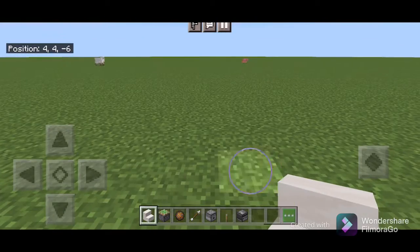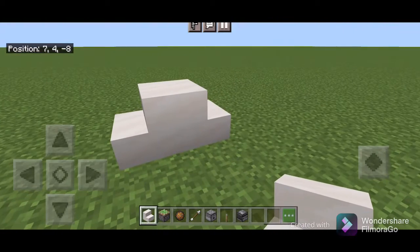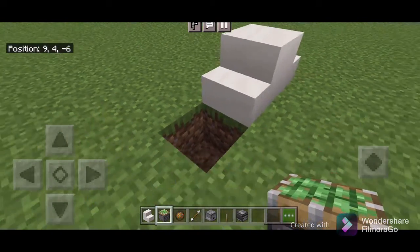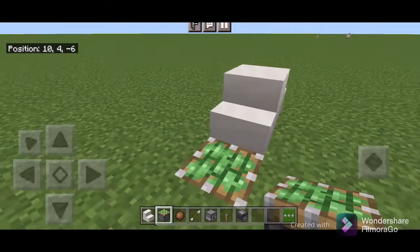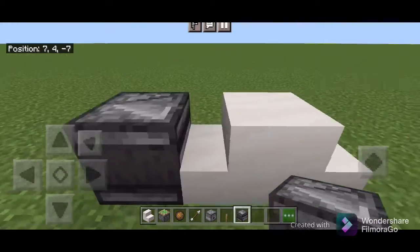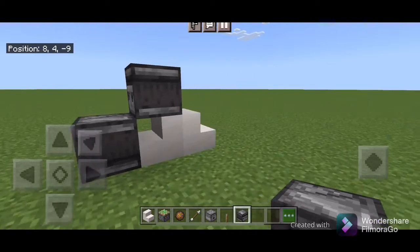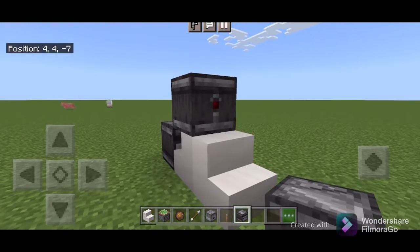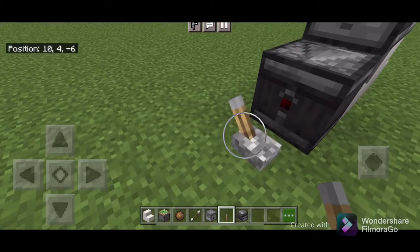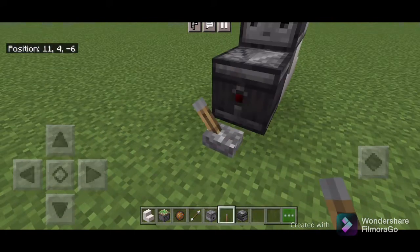Let's start to make it — watch it fully and you will understand. The face of the dispenser should be in front of us. You can see the face is on the other side and the red dot should be facing front. We have to put the observer near that particular button and you can see the red dot.